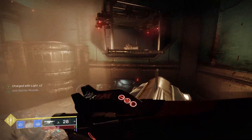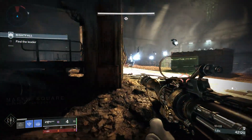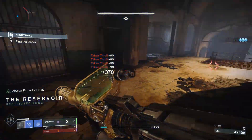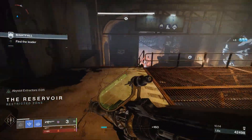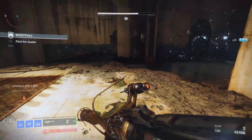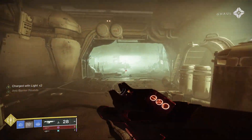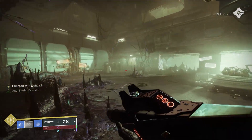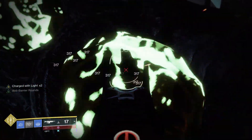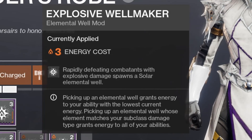The cool thing is that with all this bonus damage in content like GMs, the EM Anomaly will actually be able to kill red bars, whereas normally it wouldn't. You'll be able to get a lot of multi-kills, meaning Abyssal Extractors from Nezarac's Sin will proc more often, letting you recharge your abilities even faster. This can be paired with any subclass, but personally I'm pairing it with Stasis because there's one more thing I want to take advantage of — Explosive Well Maker.